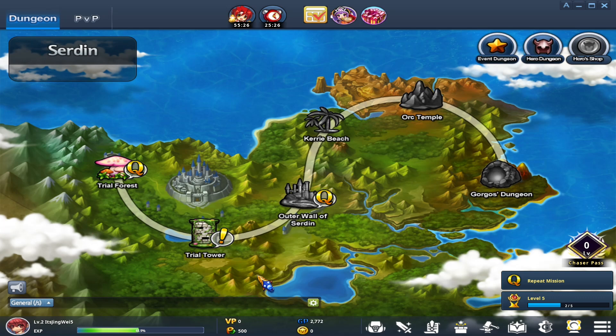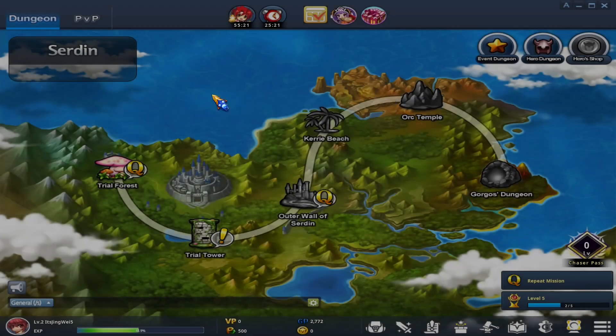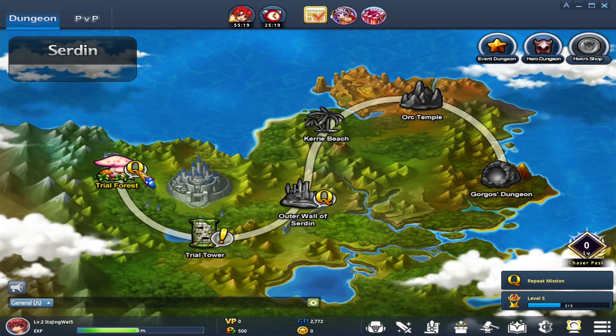If we go back to the map, you'll notice all sorts of different things. Icons can show a quest indicator or an exclamation point, which means going there unlocks new quests. Anything in color along the path means you have it unlocked; grayed out means you don't. The way you unlock them is by completing the dungeon before it. So if you do Trial Forest, you unlock Trial Tower, then Outer Wall Sertant, Cari Beach, Orc Temple, Gurgos Dungeon, and so on.